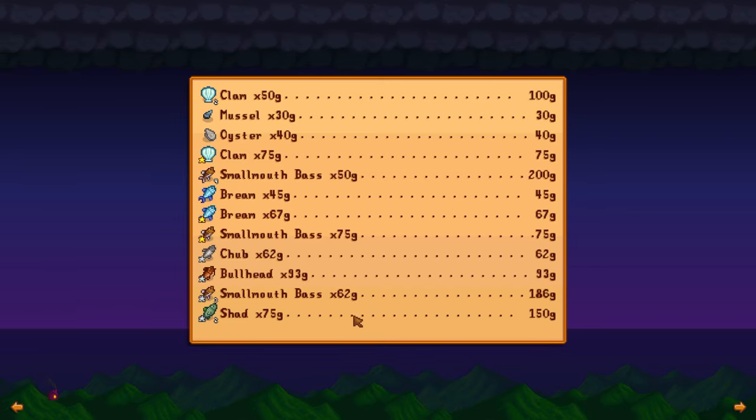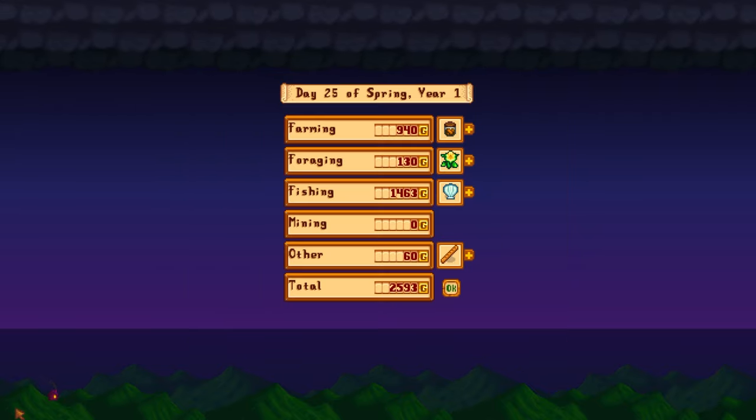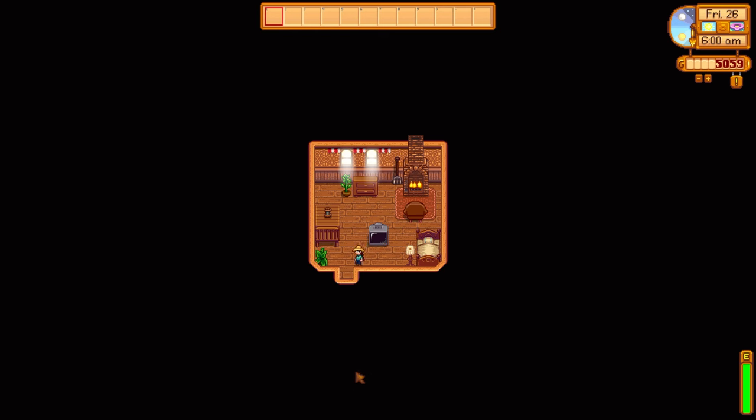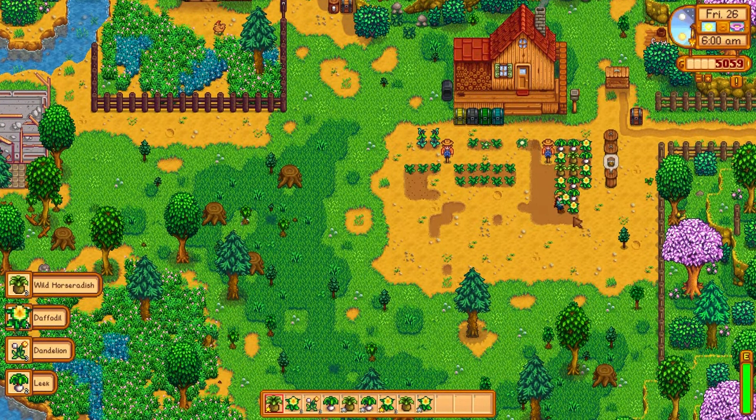Tons of money made from fishing today — and a second page of fish too. On to day 26, and we've got all of our spring forageables finished, which is good. We could sell these, but we could also keep some of them for making more spring seeds.